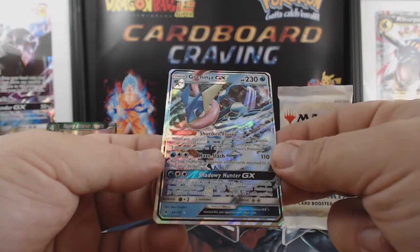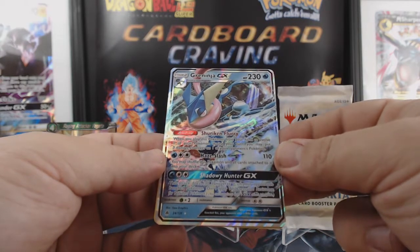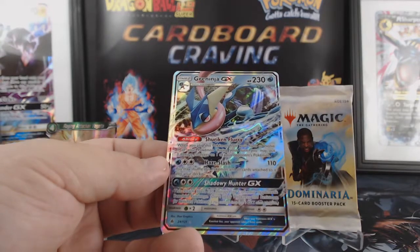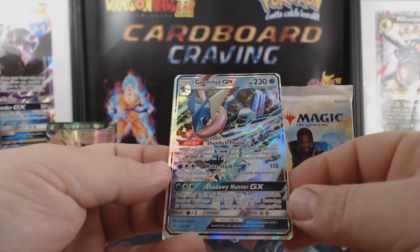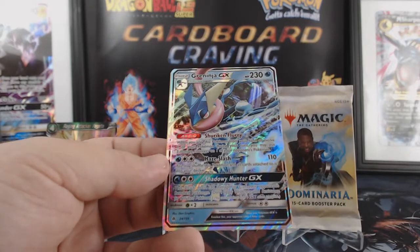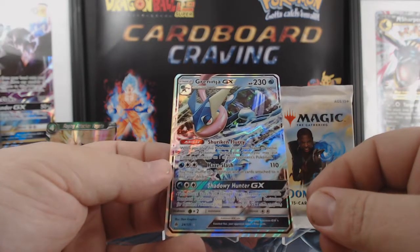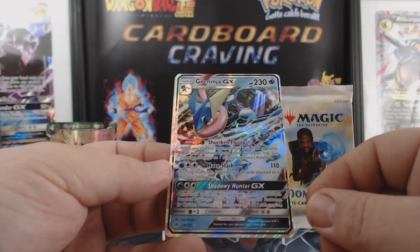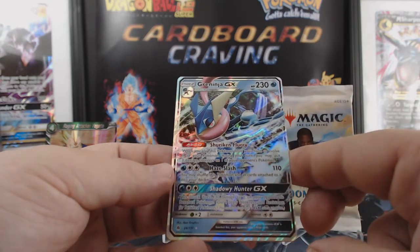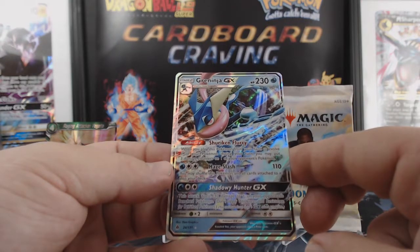230 HP. Shuriken Flurry — kind of like the guns from Warhammer. When you play this Pokémon from your hand to evolve one of your Pokémon during your turn, you may put three damage counters on one of your opponent's Pokémon. For three energy, Haze Slash for 110 damage — you may shuffle this Pokémon and all cards attached to it into your deck. And Shadowy Hunter GX: this attack does 130 damage to one of your opponent's benched Pokémon — don't apply weakness and resistance for benched Pokémon.